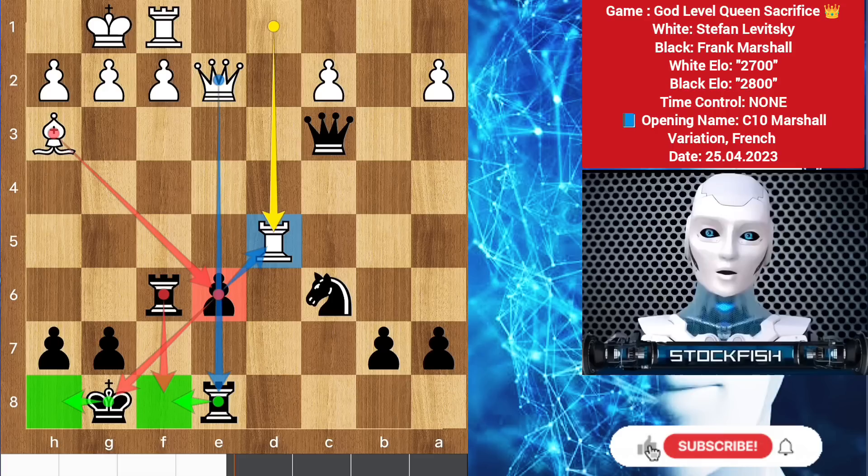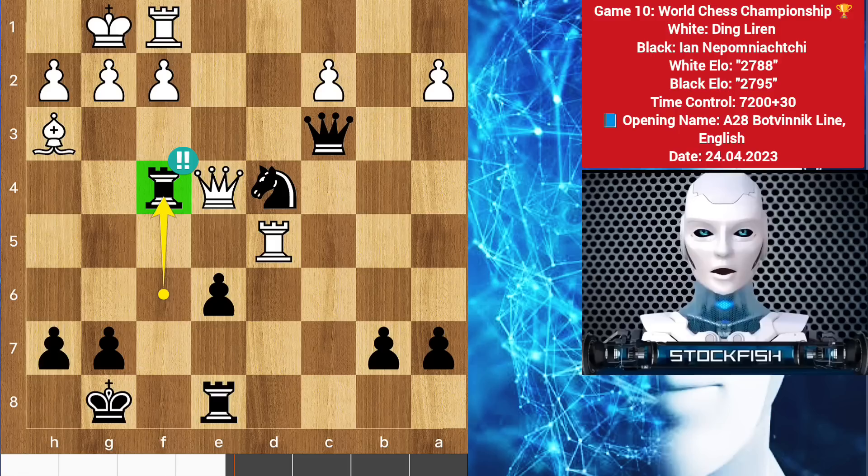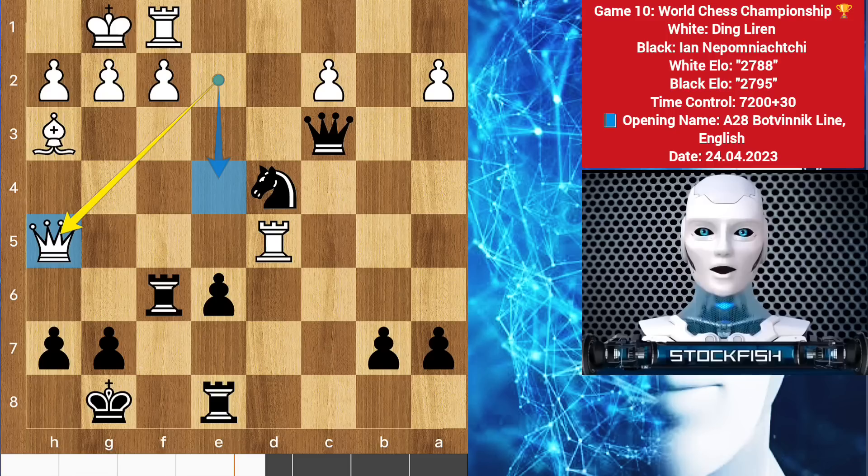But not every rook sacrifice will work. There is knight to d4 to target the queen. Stefan played the blunder move queen to h5 instead of playing queen to e4, which was the best move. Let me show you: if queen e4 happens then there is a real rook sacrifice by playing rook f4, targeting the queen. If you take the rook then there is knight e2 check, king h1, then knight takes queen — black will be material up and totally winning with the queen.